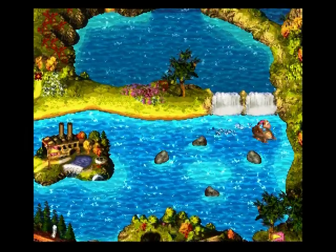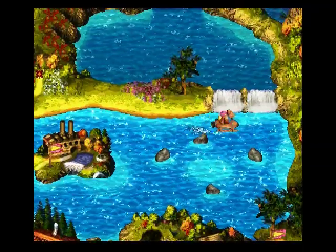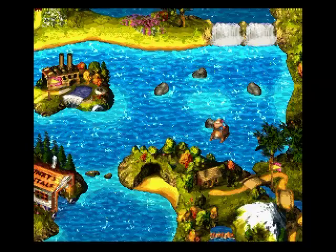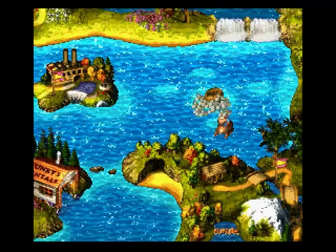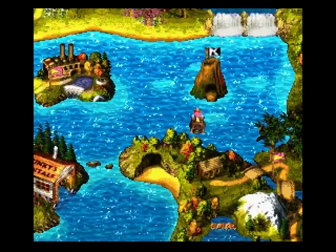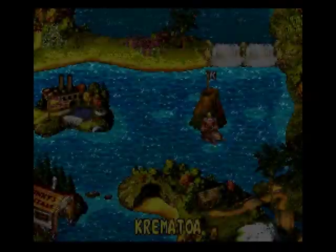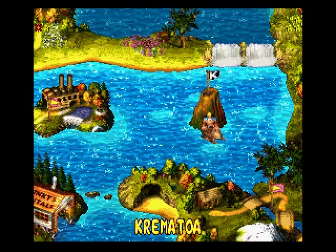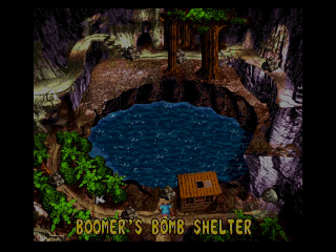Just cruise around these four rocks clockwise and try not to hit them. They'll go down, and in the center it's like a volcano. What's the name of this place? Krematoa, I guess. Yeah, this is the Lost World — I guess you can call it that.